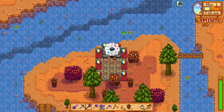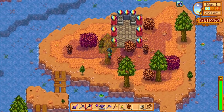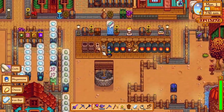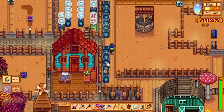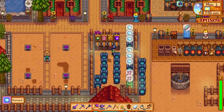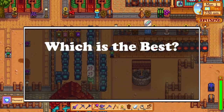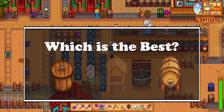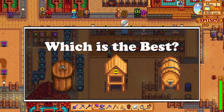Hey there everyone, Philgeo here and welcome to my channel. Today I wanted to talk a bit about some of the artisan equipment we have in Stardew Valley. These are really awesome where we increase the sale price of our unprocessed goods by quite a lot, but there are always some which are better than the rest. Today we'll be discussing the differences between the preserve jars, kegs, and the beehives to see which one would be the best to focus for maximum profit.